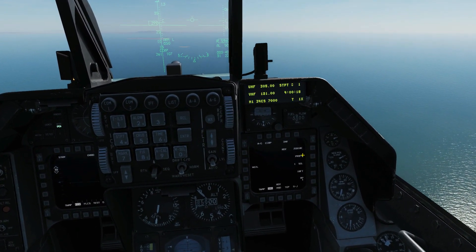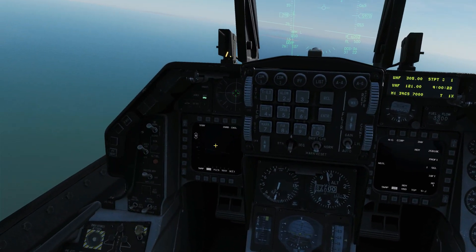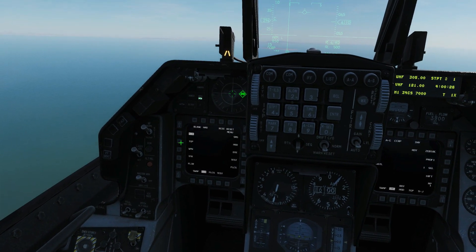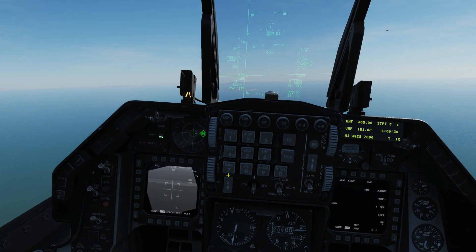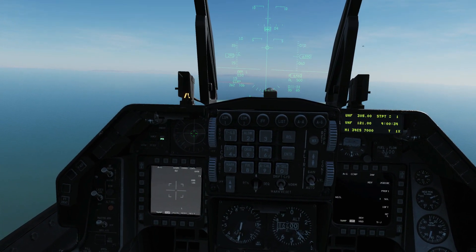We're going to go CCRP, gain a little bit of altitude, keep the speed relatively low — yes, that will annoy Wags but go suck a lemon. Everything's set up. Next we're going to go to our T-Pod, get it warmed up, get it air-to-ground. DMS down for SOI, TMS down for Foresight Slew.